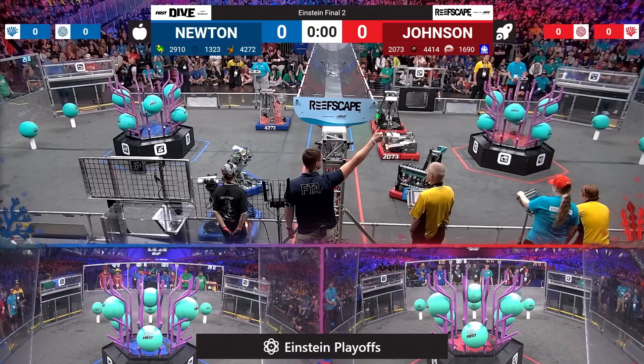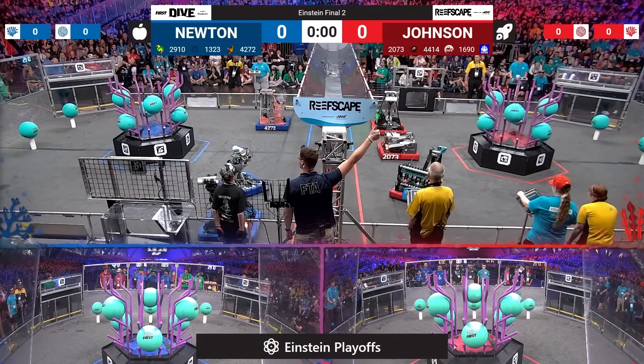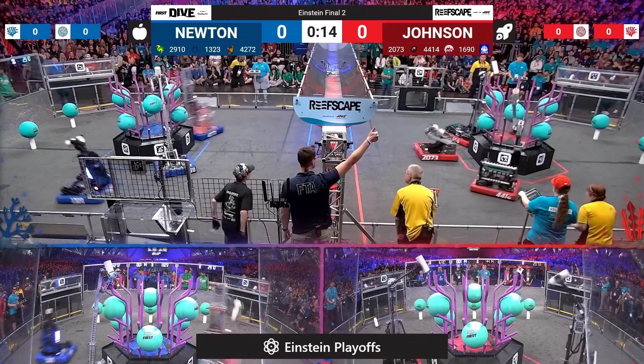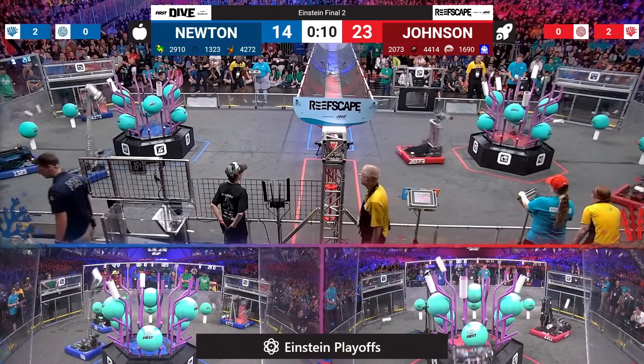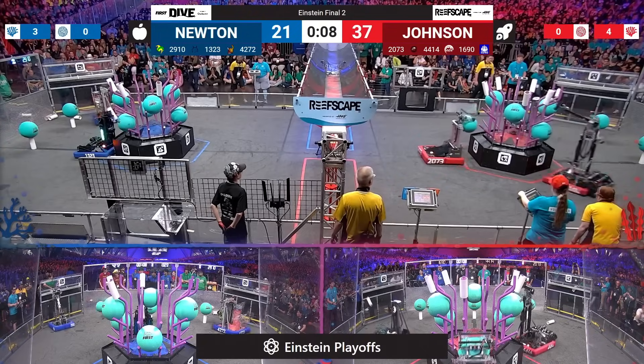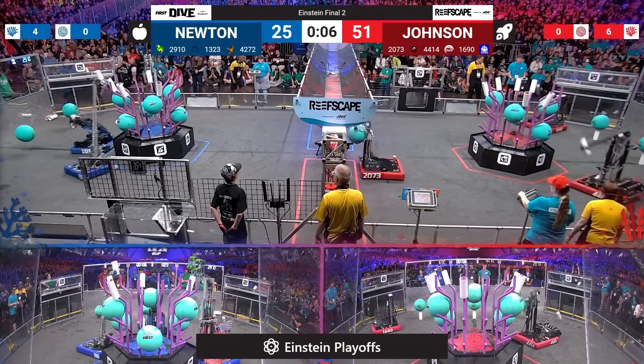In three, two, one, go! Match two here on Einstein is off. Red Alliance starting strong, scoring three, make that four, now five coral on level four of their reef.